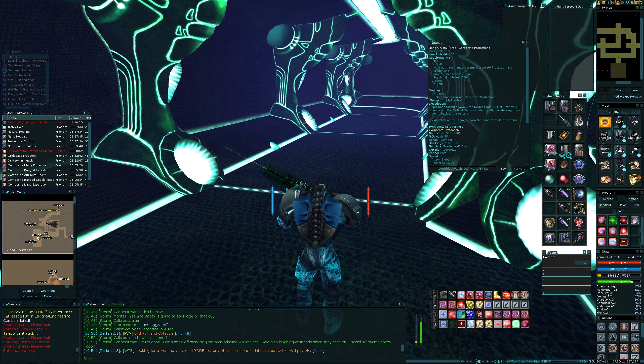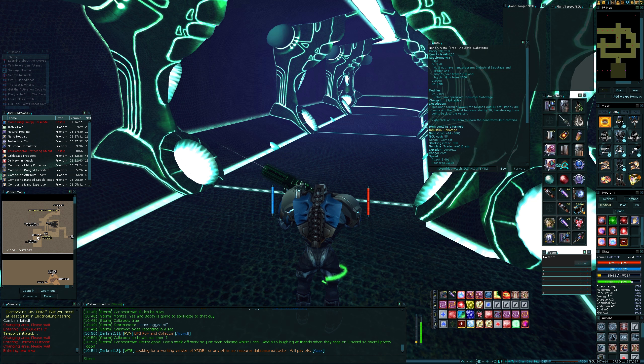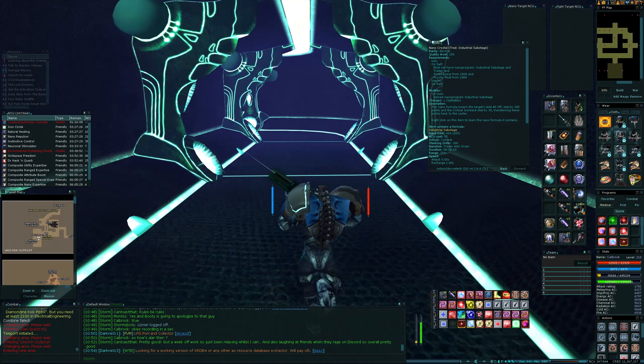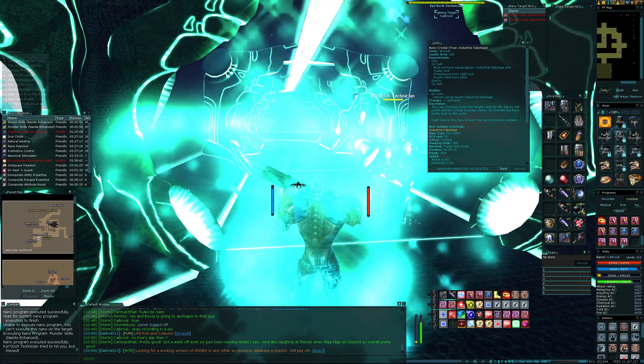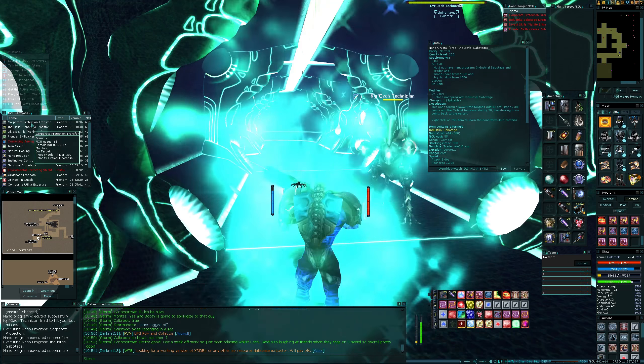Okay, we have got — oh, it's salvage. I've also got some new nanos I want to try out. I can't actually cast them without draining first. We've got corporate protection and industrial sabotage, so I'm going to have to drain up to use them.